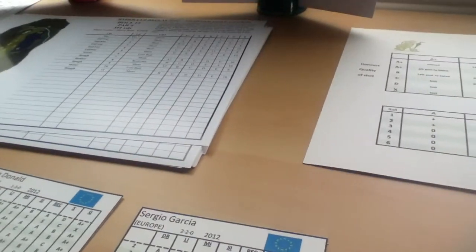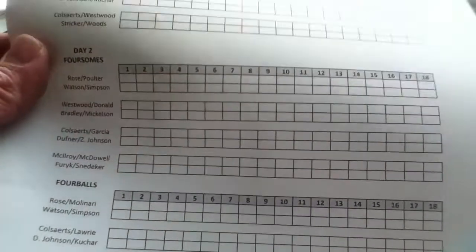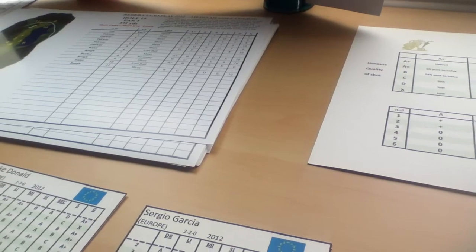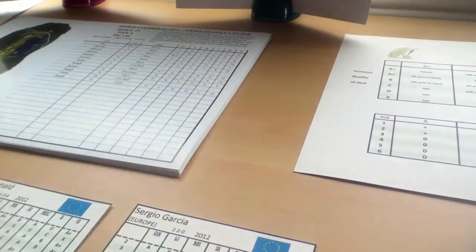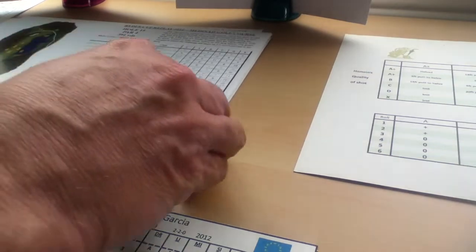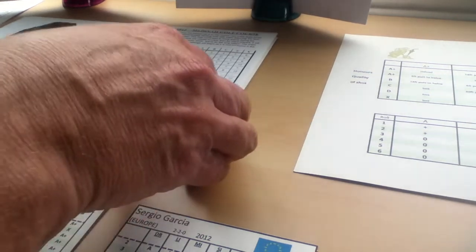I use my own custom score sheet that I've printed out. One thing you will need is a scrap sheet of paper where you write down the numbers of the positions where everybody ended up, so you can remember where you are. We're on the foursomes match between Luke Donald and Sergio Garcia against Phil Mickelson and Keegan Bradley, and I've played 14 holes.